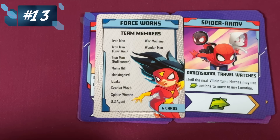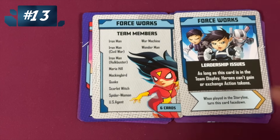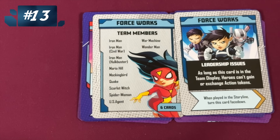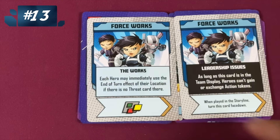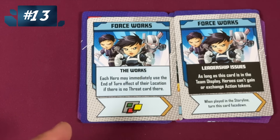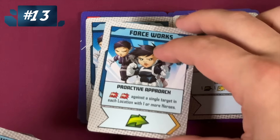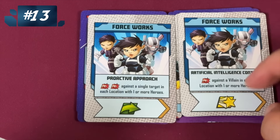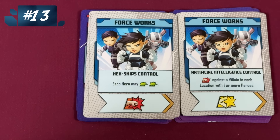Force Works. Heroes can't gain or exchange action tokens — not bad. But here you can use the end of turn effect of their location if there's no threat card there immediately — that's a great end game card. Here, give everyone a token of their choice. Then we have some attacks against a single target as long as there's one more hero. And every hero can double move — I just think that's cool.